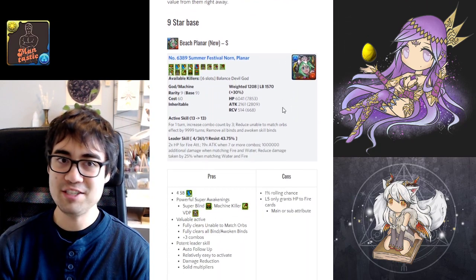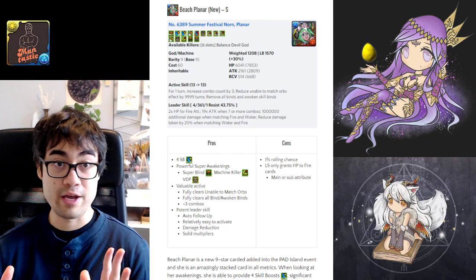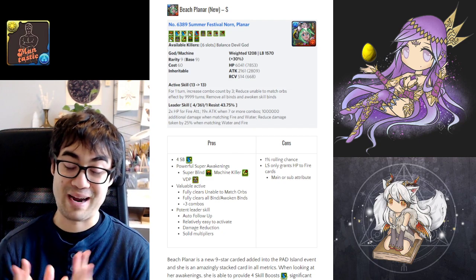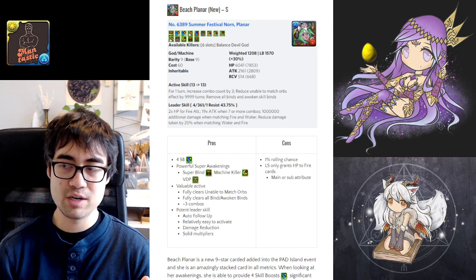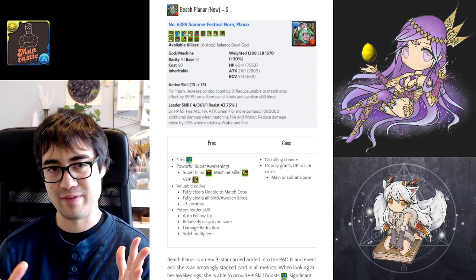Without further ado, let's take a look at each individual card. The first card featured is the new Beach Planner, which comes at the 9-star rarity, which of course means it's going to be very powerful. You've got to rein in your expectations for the rest of this event, because they put the most exciting card at the top and make it super hard to acquire.